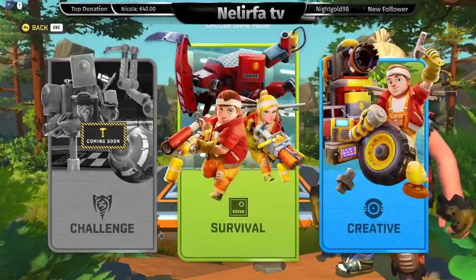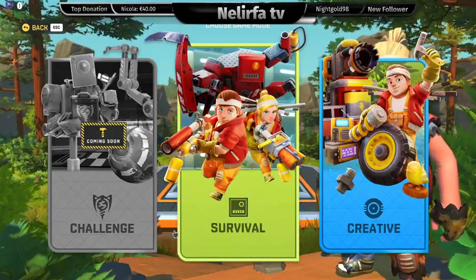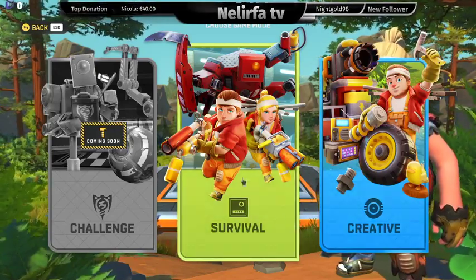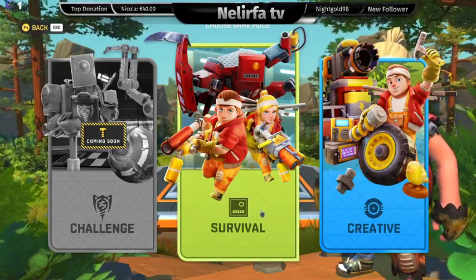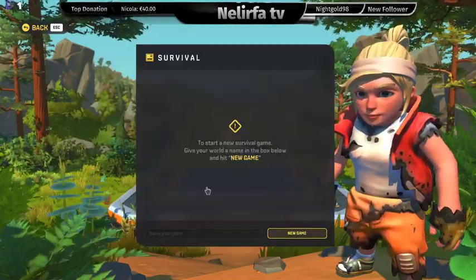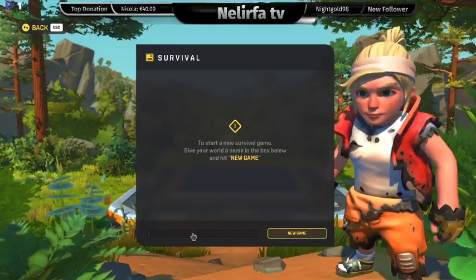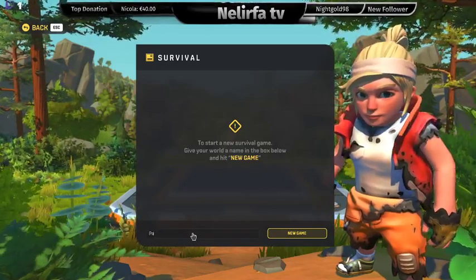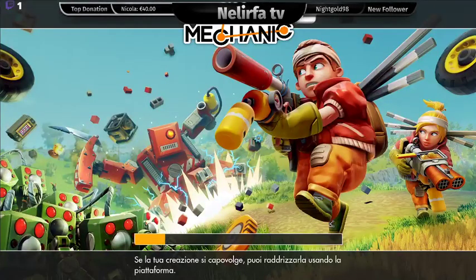Proviamo a fare il tasto play. Qua ci chiede: c'è il 'coming soon', il 'challenge' che non so cosa sia, la modalità creativa, e al centro il survival. Vedete che l'ho scelto il personaggio uguale a quello del survival. Proviamo il survival. Dobbiamo dare un nome al nostro mondo — chiamiamolo 'paradiso', che poi forse non sarà molto paradiso. Quindi partiamo.